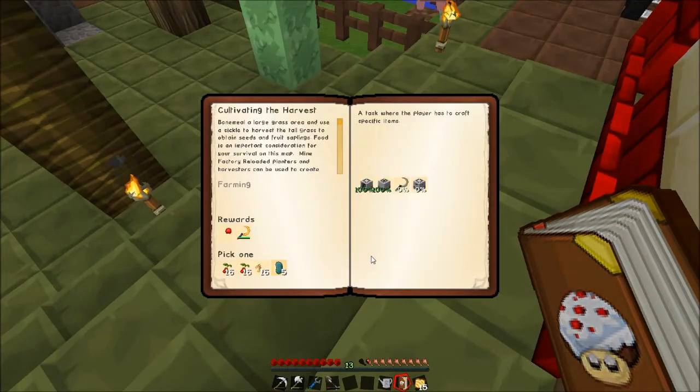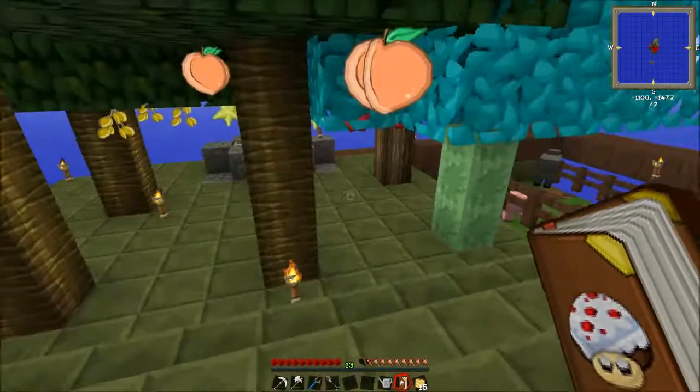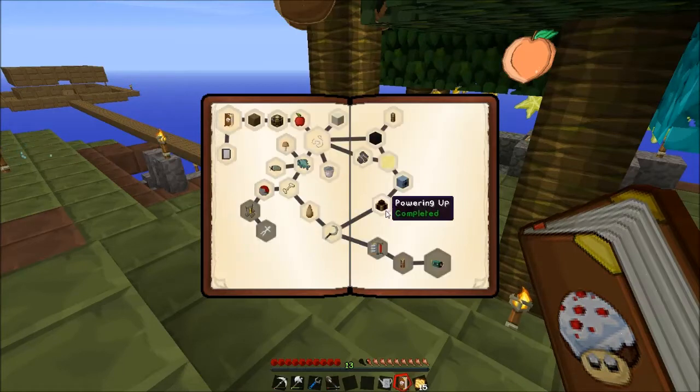So that's that — and then this one, I have two, because that was the planter and the harvester. Oh, the sludge boiler can produce dirt as well! Oh, that's cool. So we build a sickle and a boiler at some point, and that will finish that reward as well.